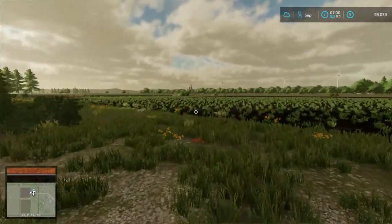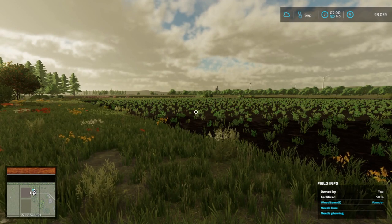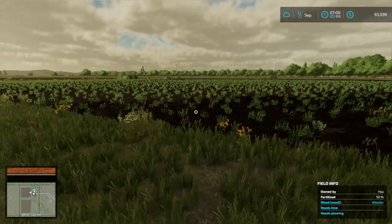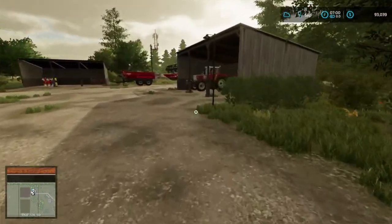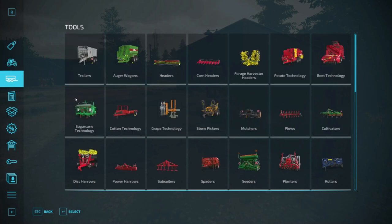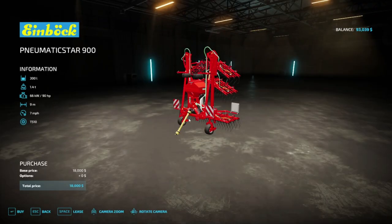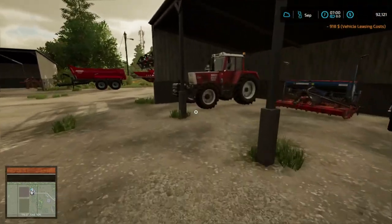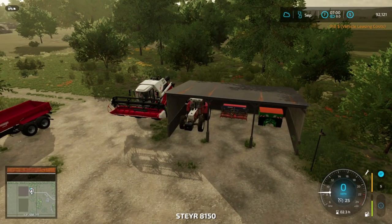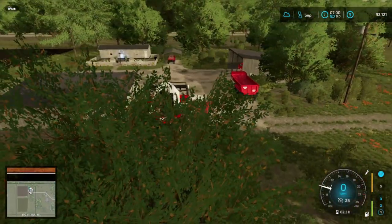Last episode we got these fields cut in, got grass planted, and today we're going to get some wheat planted. We've got weeds so we're going to have to get rid of those. We'll lease a weeder for right now since we're only going to be using it maybe once or twice a year, so we'll go with the Pneumatic Star 900 — it leases for $918.